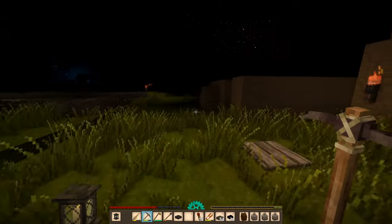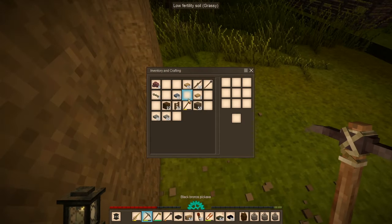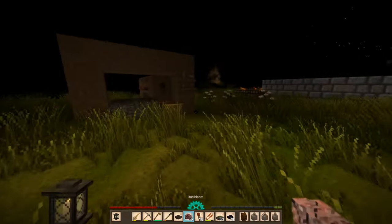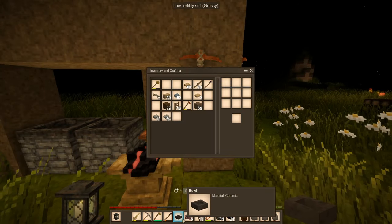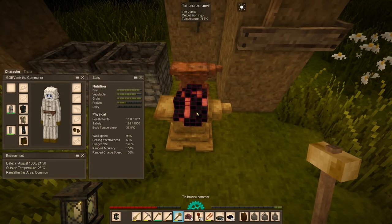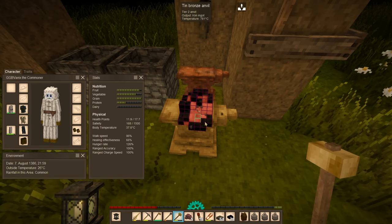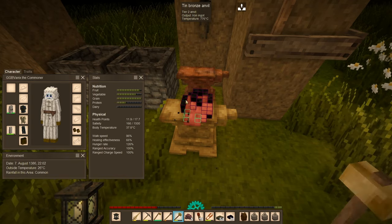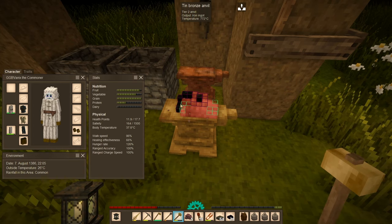Let's go mine this out. We also have another bloomery ready to go for the meteoric iron. This is 798 — can I still work this? Yeah, still workable. This is much easier with the helve hammer, and less resource intensive because it's not wearing out the durability of the hammer.